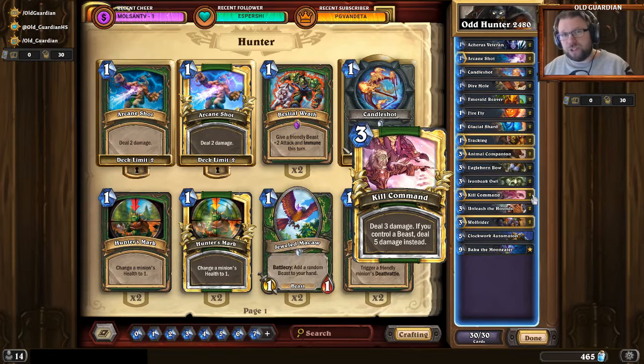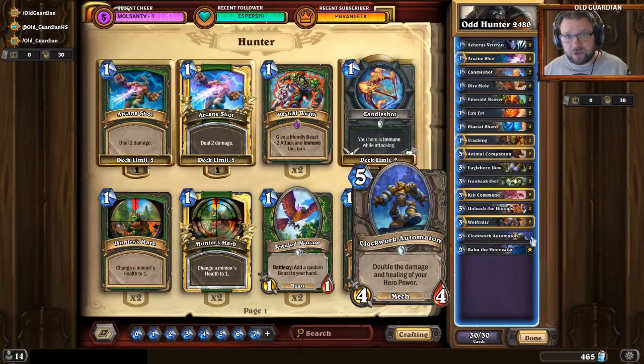Stuff like Kill Command — you want to use this with a beast, ideally. But when you do the damage calculation and look at the opponent's health, sometimes it's correct to push 3 damage with Kill Command if that ends the game faster, instead of waiting for a beast to push 5. The big finisher in this variant is Clockwork Automaton — essentially a turn 7 play: 5 mana for the Automaton, 2 mana for the hero power, that's 6 damage to face. The only upgrade would be replacing the Automaton with Leeroy, which pushes 6 damage with 2 less mana, but overall the deck doesn't need many improvements.